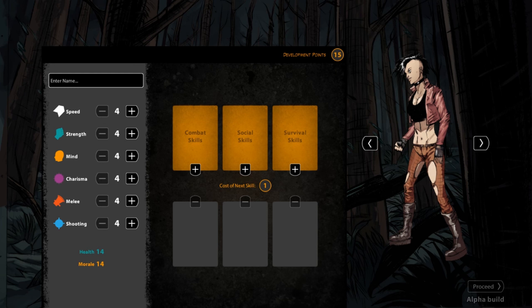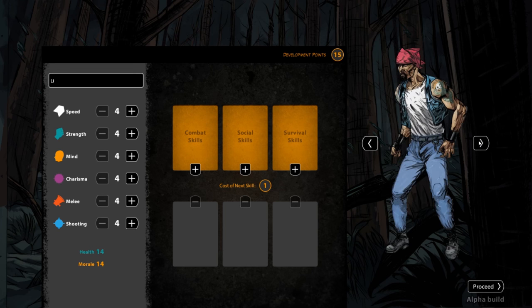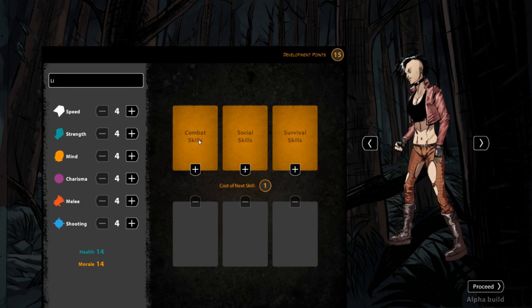You start off by creating your character. You give your character a name and choose their gender, then move on to building your character's stats and skills. You have a set number of development points to spend on upgrading stats and buying skills. The higher the stat, the more expensive the next point is. The more skills you have, the more expensive the next skill is, and so on.